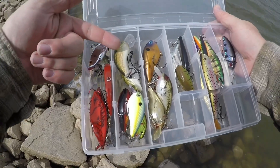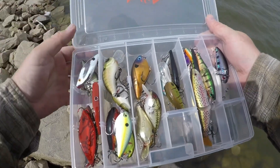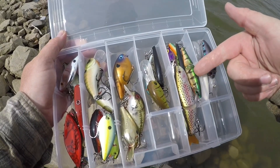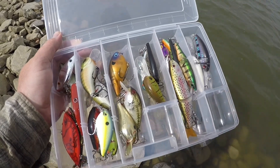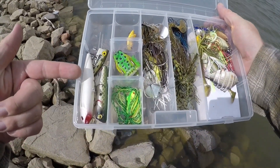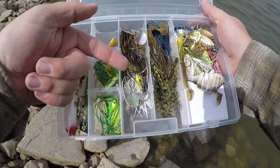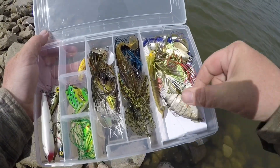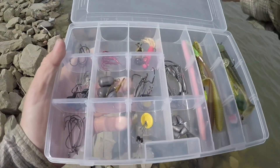I've got my lipless cranks, my shallow square bills, my mid-depth square bills, my more erratic hunting-style 8 to 12 and 15-foot divers, some glide baits, jerk baits for when I'm fishing the river, and my deep diving cranks as well. For bass that have pushed up into the shallow water or higher in the column, I've got topwater baits like walking baits, poppers, frogs, and crickets. I've also got chatter baits, buzz baits, a variety of different sizes and styles of jigs, and a bunch of different spinner baits — all great for shallow water bass in the pre-spawn.